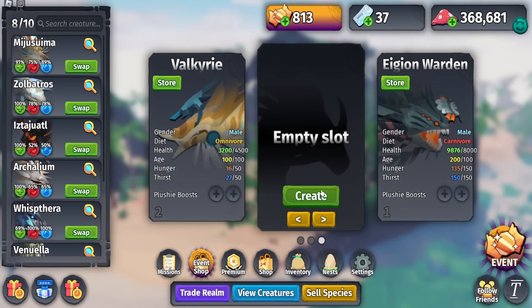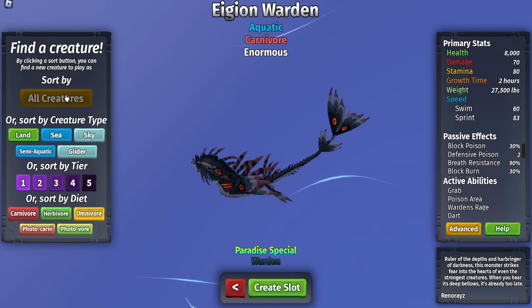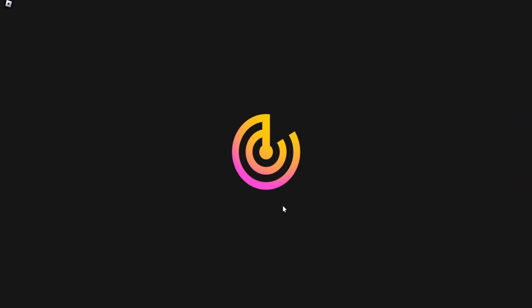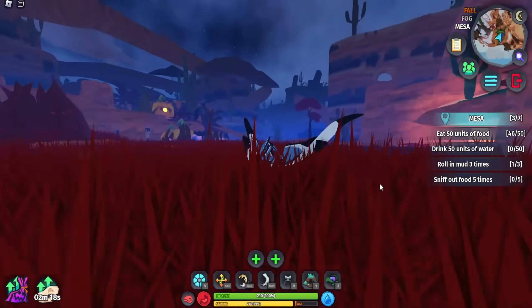First things first, get yourself a flying creature because flying creatures are the best. We're going to get a Uvus since that's what I like to use for events. Go ahead and spawn in.